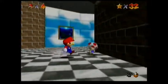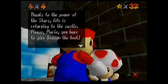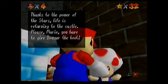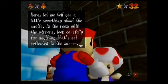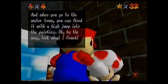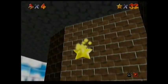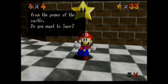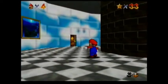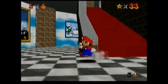I believe Toad had a star here — it's this Toad, not the other one. Thanks to the power of the stars, life is returning to the castle. Please Mario, you have to give Bowser the boot. Let me tell you a little something about the castle: in the room with the mirrors, look carefully for anything that's not reflected in the mirror. And when you go to the water town, you can flood it with a high jump into the painting. Look what I found — he has a star for us! The other Toad has another star on the fourth floor, but we're not going to do that yet because we don't have 50 stars yet.